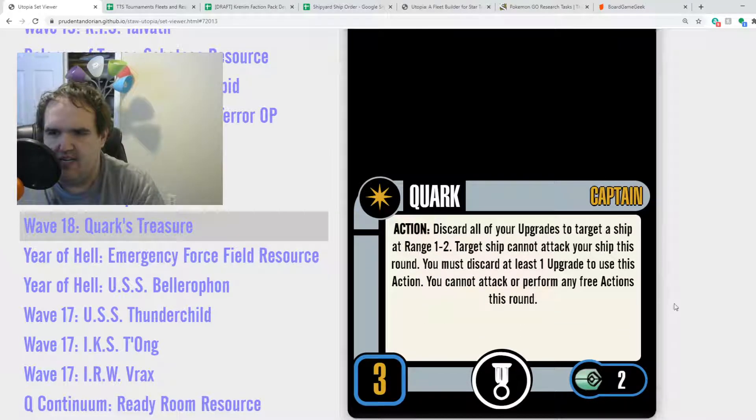Quark is our next captain. His action: discard all of your upgrades to target a ship at range 1-2; the target ship cannot attack your ship this round. You must discard at least one upgrade to use this action. So this is a one-turn attack cancellation as an action — but the other ship still gets to attack somebody else, whereas you are discarding your stuff. Also, you cannot attack or perform any free actions this round. This Quark is a bad captain.